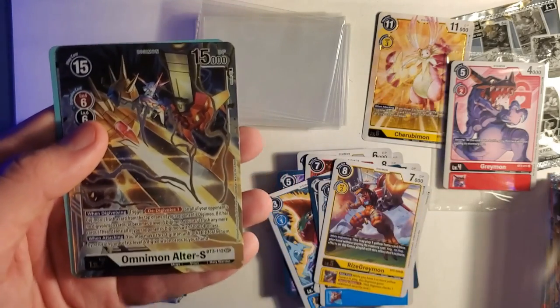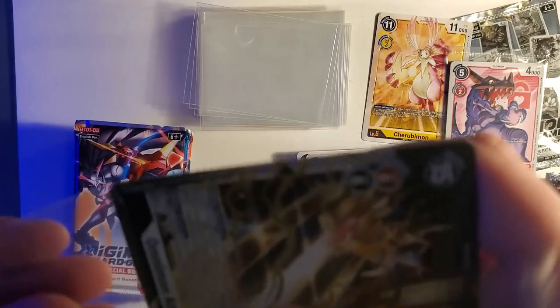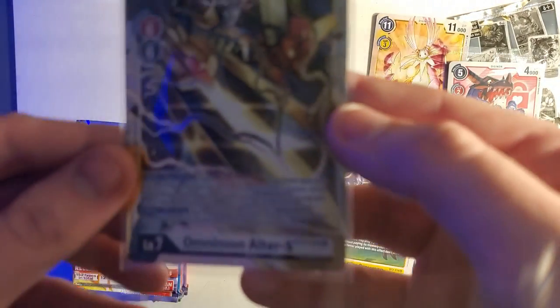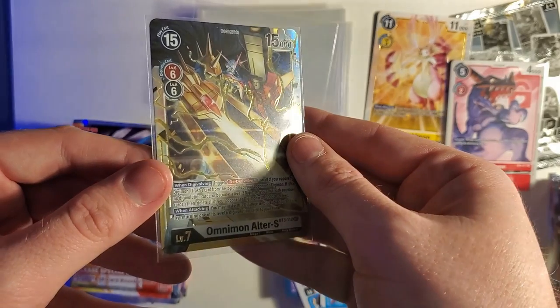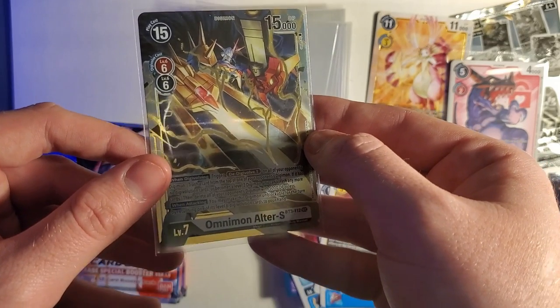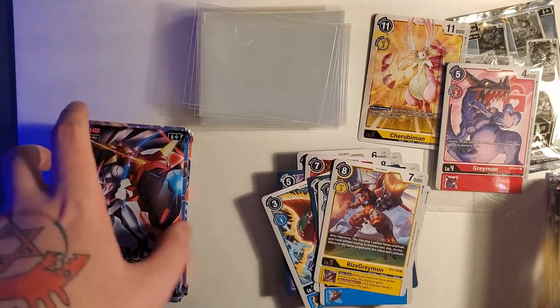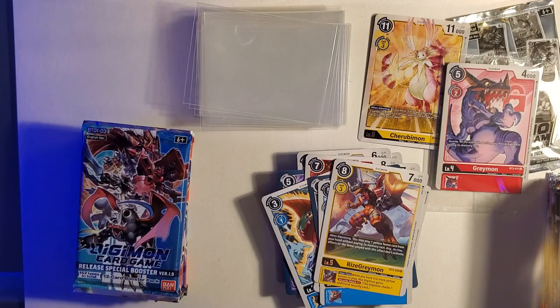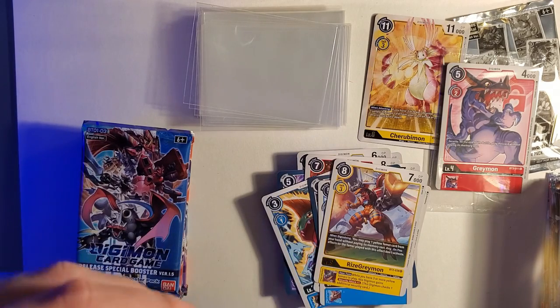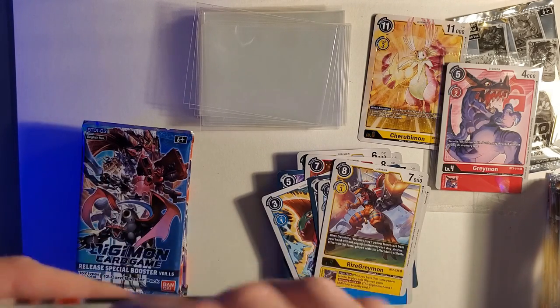Omnimon Ultra S — let's go! Two boxes in a row, two Omnimon Ultra S. Literally told y'all we were looking for these alternate cards. Look at that — is that not a fine card you've ever seen? Red and black as well, so this plays in two decks. I mean it should be — it's a bio-merge of two Digimon. But regardless, dopest pull. Promise y'all there won't be anything better in this box — hopefully not, otherwise this guy looks real dumb right now.